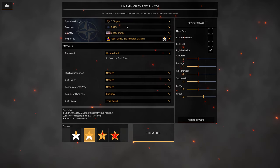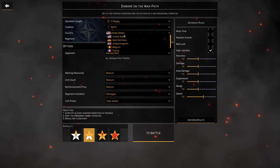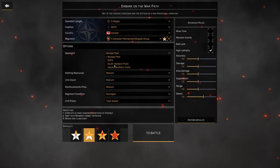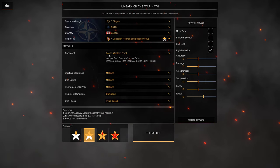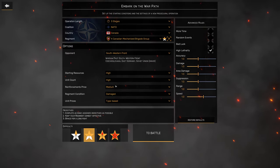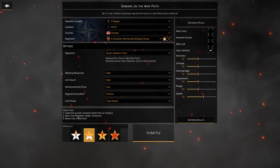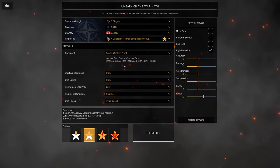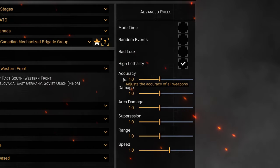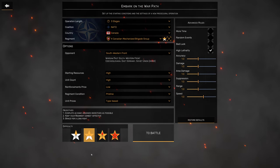For our stages we'll do three for now, keeping it simple. We'll start as the Canadians — the 4th Canadian Mechanized Brigade Group — and for our opponents we'll do the Southwestern Front. I know it may not be accurate to where the Canadians were, but for balance we'll keep it. Starting resource will be high unit count, high as well. Reinforcement price we'll keep low, regiment condition pristine since we just started, and advanced rules at 1.0 with high lethality checked for realism. Difficulty we'll keep at medium.